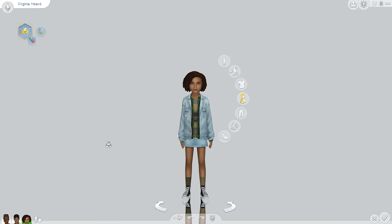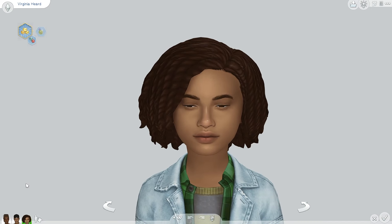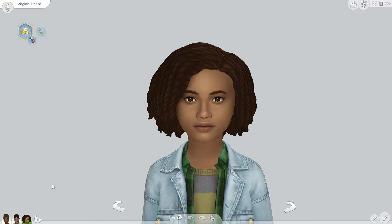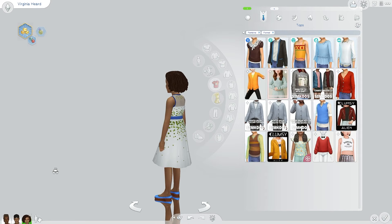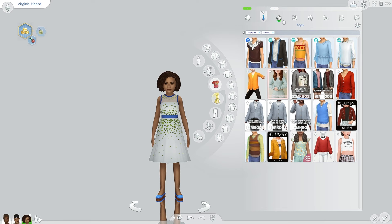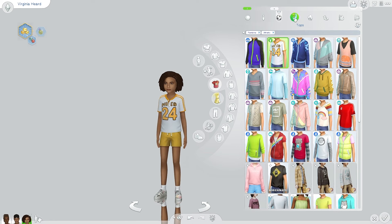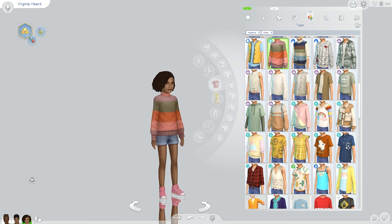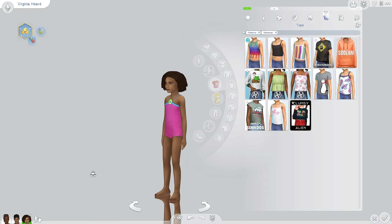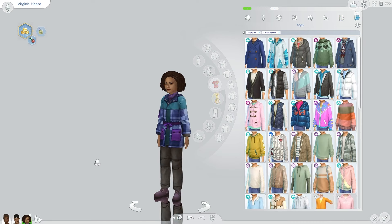This is her face — I feel like she's a good mix of her mom and dad but she definitely looks more like her dad. This is her everyday outfit, her formal — very age appropriate — her athletic, her sleepwear, her partywear, her swimwear — adorable, she's got a big old head. This is her hot weather — I love her hair — and her cold weather. That is the Herd family!